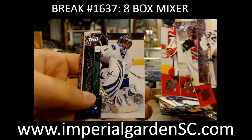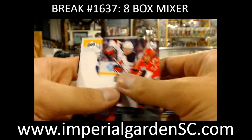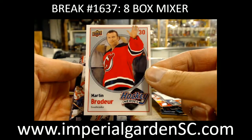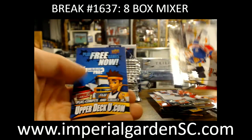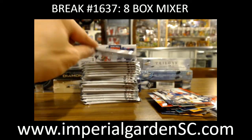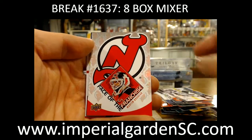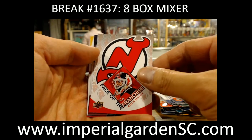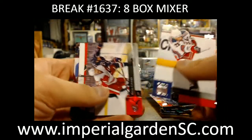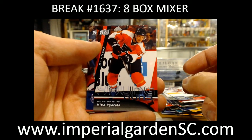That's a checklist - I think there's like four or five base packs in this one. We've got a Hockey Heroes of Martin Brodeur, one of those advertisement cards, and a Face of the Franchise of Martin Brodeur.